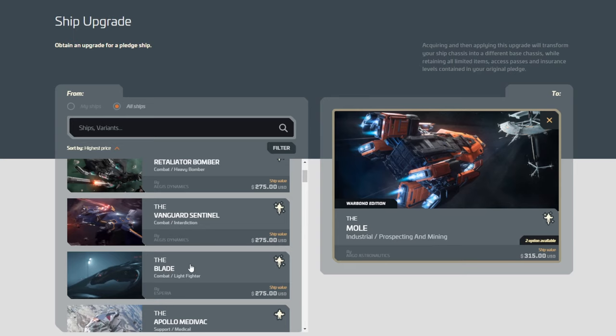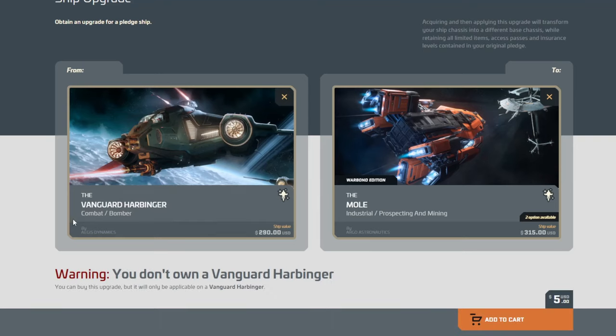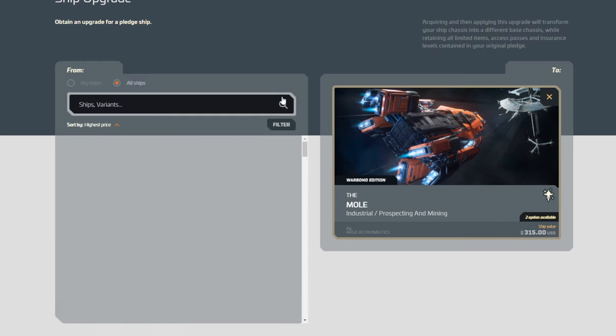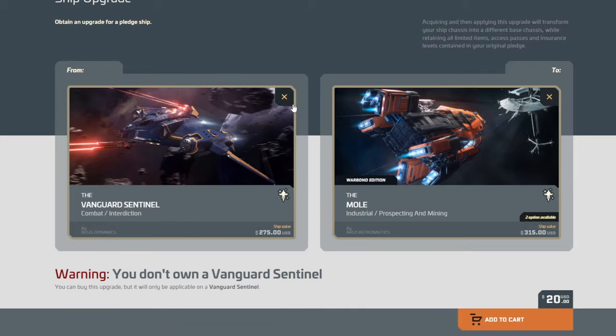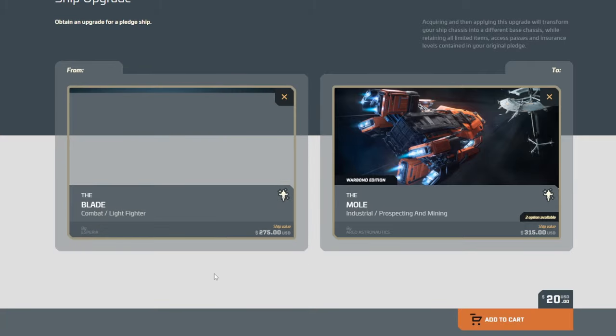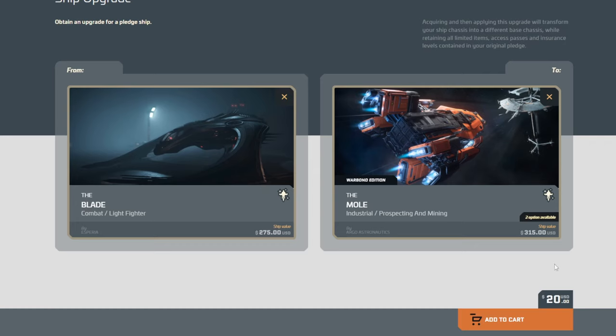Even if you had the Blade or the Vanguard Sentinel, let me show you. If you take the Vanguard Harbinger as I suggest, it's $5 with a difference of $20 — you save 20 bucks. So instead, if you chose any of these other three, let's say the Blade just to make the naming easier: the Blade is $275, it costs you $20 and you save that same $20, right? Because this would be $275 plus this, which is $295. Same $20 saved.